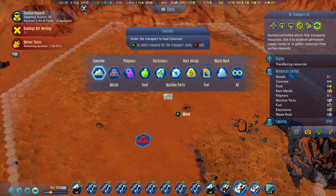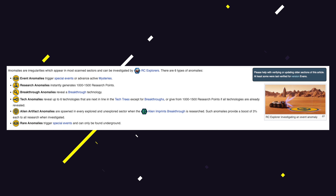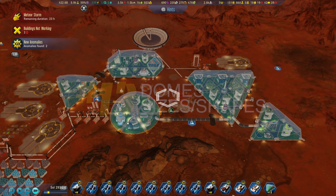The Rover Command AI also gives you the ability to set the RC Explorer on automatic mode, which will scan anomalies automatically. If you don't know what anomalies are, they appear all around the map and will give you breakthrough tech, research bonuses, and situations — which will end up benefiting you most of the time.